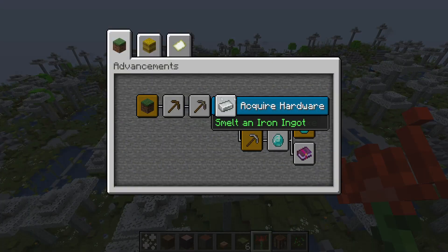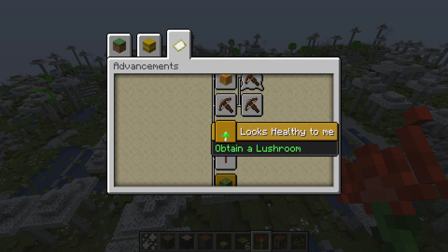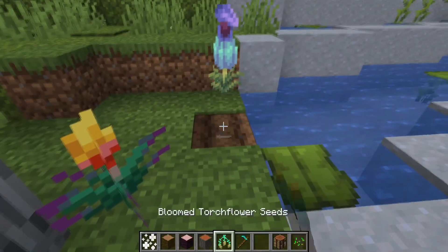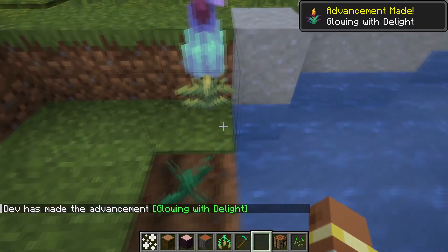Inside this update there are also four new advancements. The first is 'This Is Tough Work' — give an item to a tuff golem, granted just by clicking an item on one. You also have 'Looks Healthy To Me' — obtain a lush room, just by having one in your inventory. There's 'I Have My Suspicions' — brush a suspicious moss block. And the final one is 'Glowing With Delight' — for placing or planting bloom torch flower seeds.